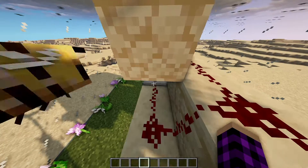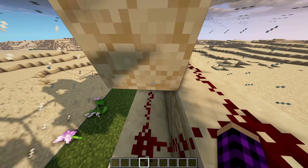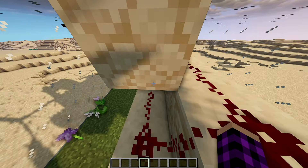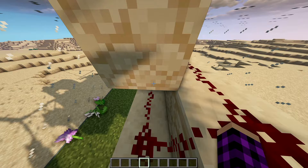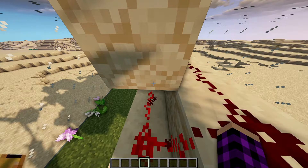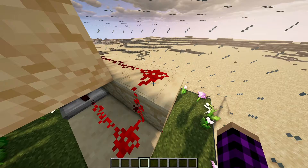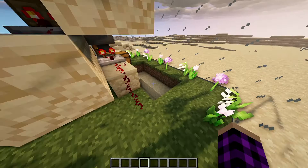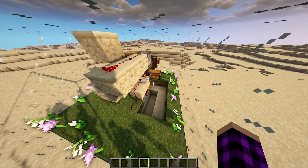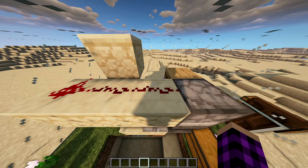Watch what comes out of the comparator as the bees leave the hive. See how the redstone dust lights up when one bee comes out, then the second bee, then the third bee. Now we just need two more bees to come out after working and it will trigger the dispenser.